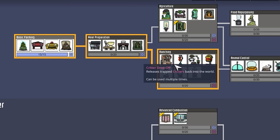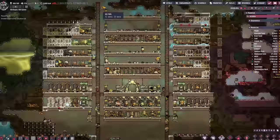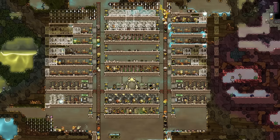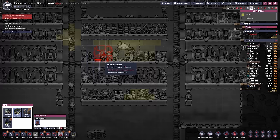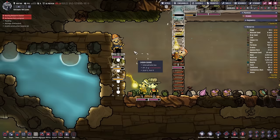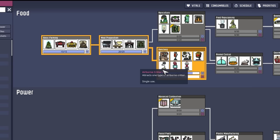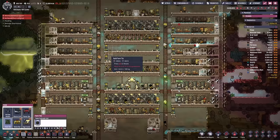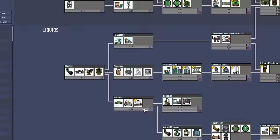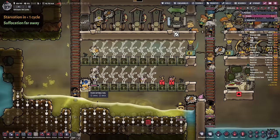Planning the water storage, starting the ranching research, more digging orders, and another food production power setup. This is the base at the first quarter of cycle 2 — better than most of my bases after cycle 30. More digging and building orders, advanced research buildings queued. We can finally start with the farming. With the farming tile research, I'm planning to use the free space in the middle for meal wood.